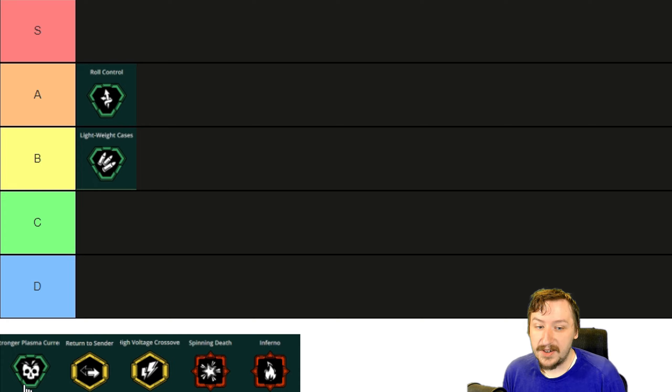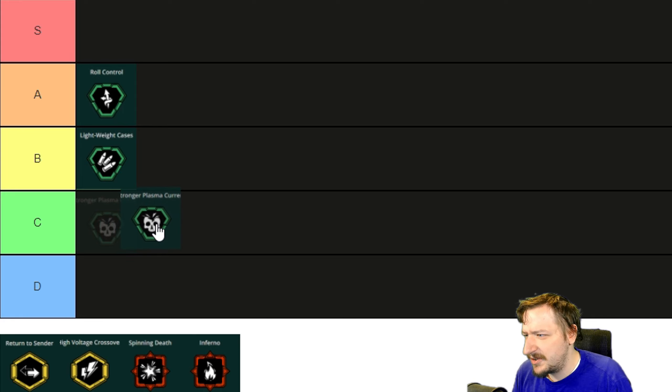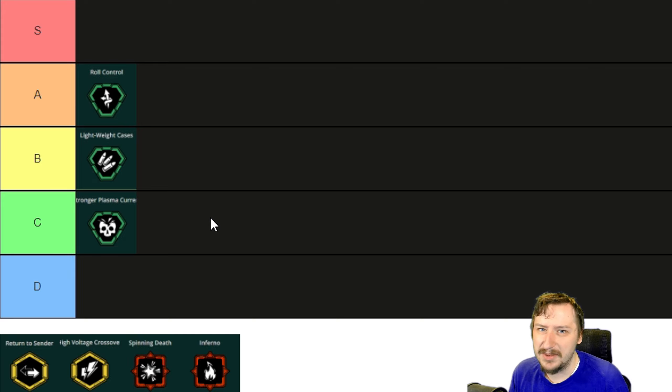Our last clean overclock is Stronger Plasma Current. This increases your damage per second by 50 and also makes it so the projectile has half a second longer of life. This one seems fine — it makes the Breach Cutter a little bit better than it already is. I would say this is one of the lesser impactful ones because I don't find my projectile dying before it gets to the target. I tend not to use the Breach Cutter at very long range, so the increase in lifetime doesn't really help me, and I think I'd rather go with one of the other clean overclocks. I'd put this one into C tier, although I could easily move it up to B tier.